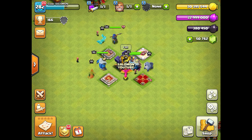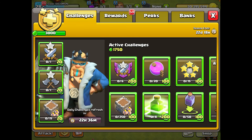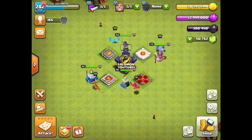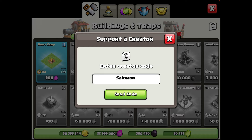First of all, let's check out the new skins that will be available in the game. The first one you can claim from the gold pass — it will be the first reward of the gold pass. The second one will be a legendary skin for the Queen; you can see this skin on your screens.